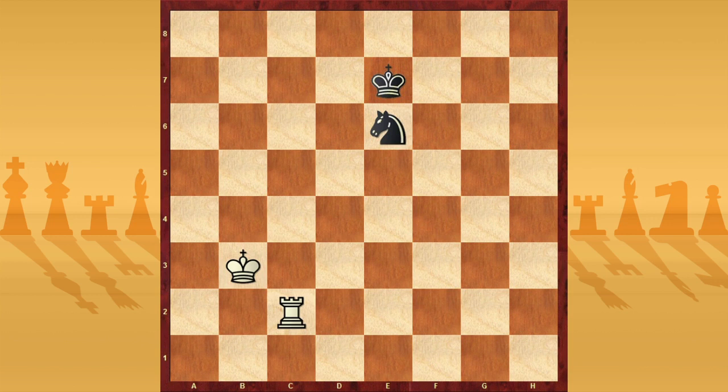Hello friends, this is FIDE Master Alessandro Santagatti, and in this video we'll see the endgame rook against knight. Usually this kind of game is a draw, especially when the king and knight are close. It's very important when you are the defender to stay with the knight close to the king, because if your knight is far you risk losing the knight, and if you lose the knight you lose the game.